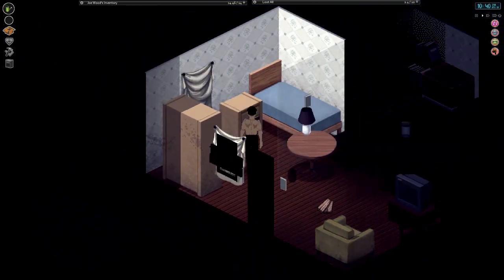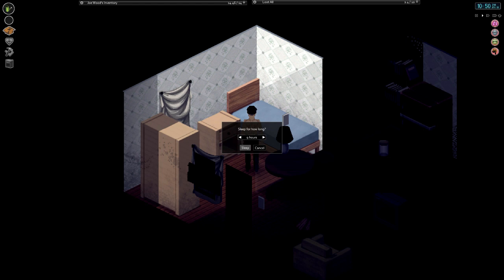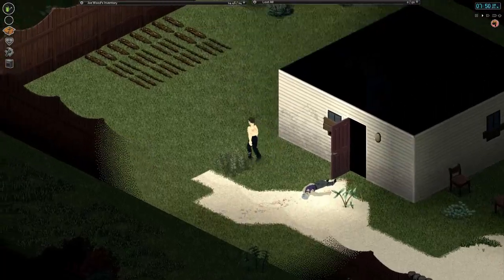We go inside and sleep till day, which is in about nine hours. Checking if plants do anything — it could take up to a week or so. We should get started before we run out of food. There's another gunshot — hopefully that doesn't draw zombies to us.